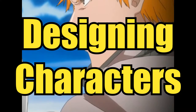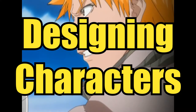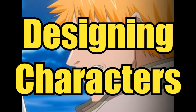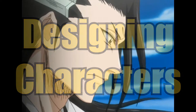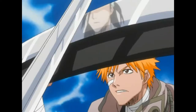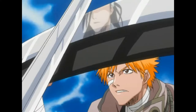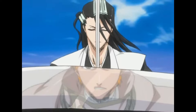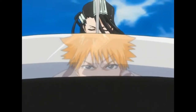Today, we're working on Byakuya Kuchiki from Bleach, head of the noble Kuchiki family and captain of the 6th Division. Byakuya is one of the strongest characters in the series, and best example of lawful I've seen in a series period, considering he's just watching as his effective little sister/daughter figure is about to be killed, but the moment she's saved...